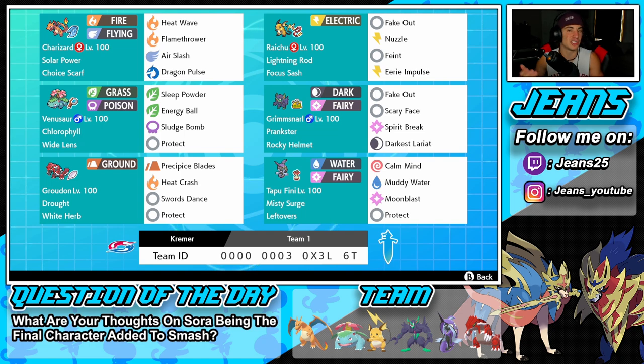I'm still surprised they never gave Groudon a Fire typing. Like how is it just Ground? There's got to be Ground and Fire. And same thing with Kyogre - it's got to be Water and Ice. It just doesn't make sense that Groudon can set drought but isn't Fire type. The final Pokemon is Tapu Fini - Misty Surge, Leftovers, Calm Mind, Muddy Water, Moonblast, Protect. Rental code is at the bottom of the screen. Let's hop onto that Ranked Double Ladder!